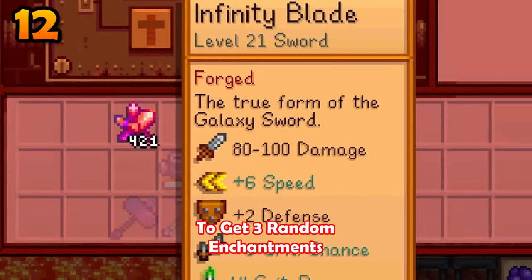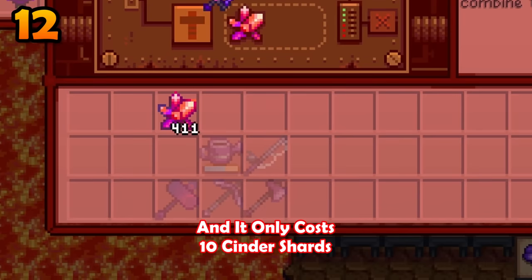If you are low on cinder shards, you can use a diamond to get 3 random enchantments at the forge and it only costs 10 cinder shards.